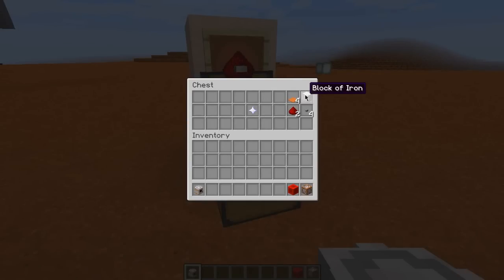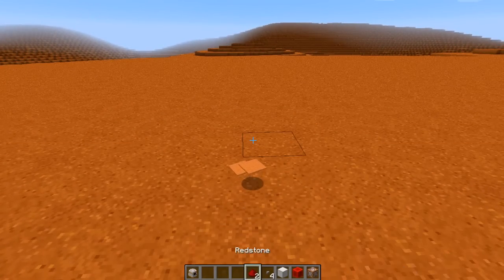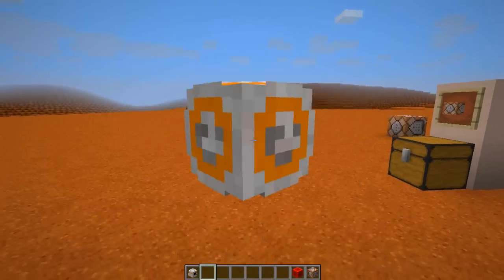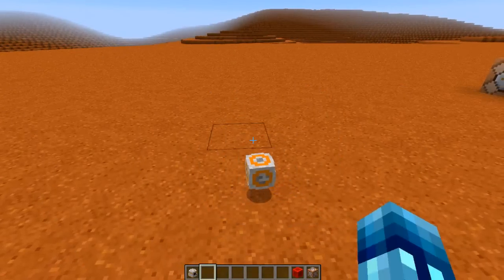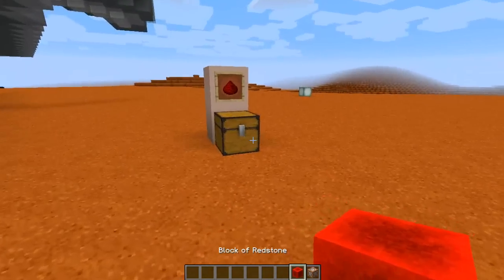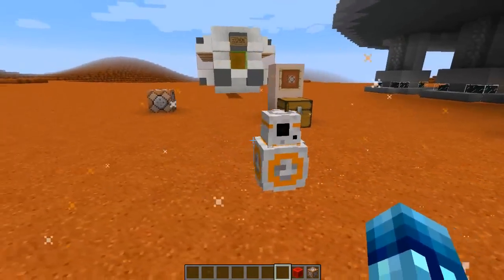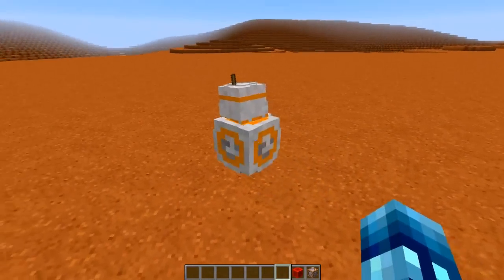Now let's get a few more materials. Drop down four orange carpets, two redstone, four buttons, and an iron block, and it should make his BB-8 body — look at those curves! Pick that up, drop the body, then drop the head, and we're also going to drop a nether star from the chest. And there's your BB-8! He should be moving — oh, there he goes!